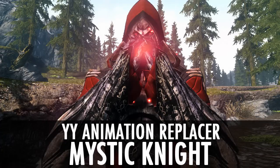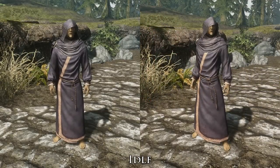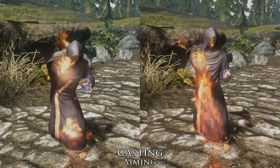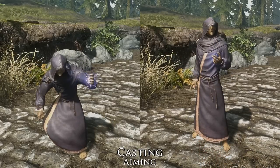Hello and welcome to Brodual. This time we have the YY Animation Replacer: Mystic Knight. The mod replaces most of the one-handed melee and magic animations. It was mainly designed for players who use a sword in one hand and magic in the other, so it's perfect for spell swords, battle mages, mystic knights, or even just pure mages.